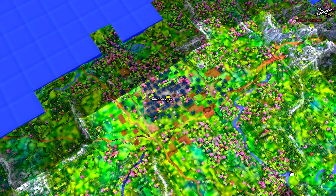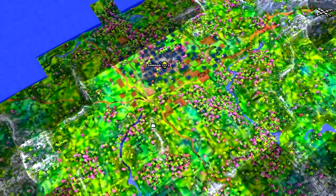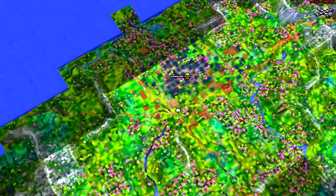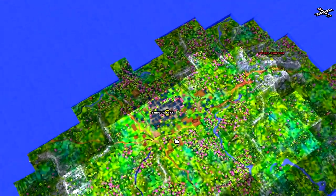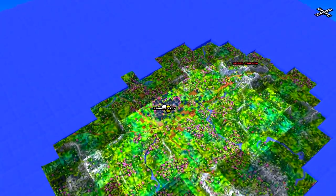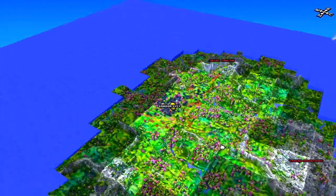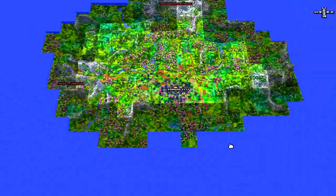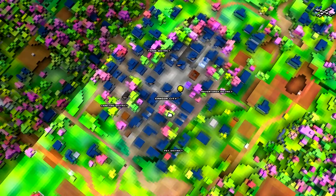If you press M you can move your map like this. If you hold down the scroll wheel — press it down on your mouse — you can zoom out and zoom in using the scroll wheel, and change the look of the map by holding down right trigger. If you go in close enough you can see the districts of the city.